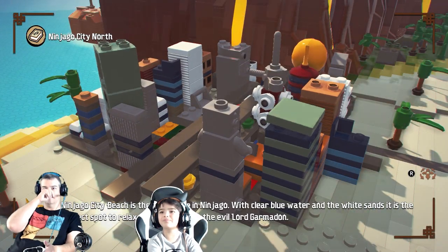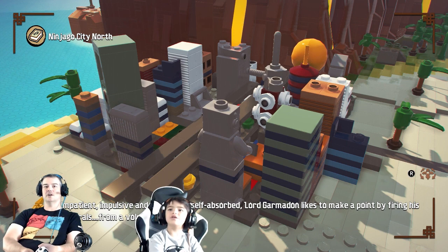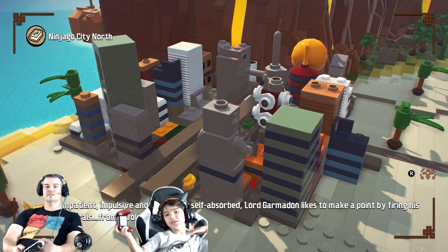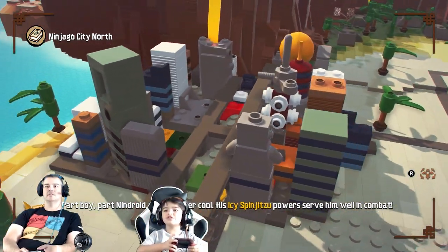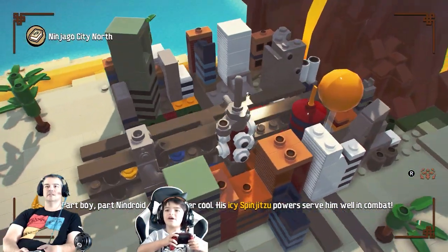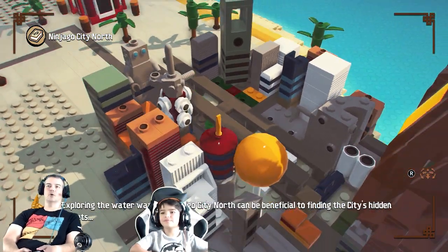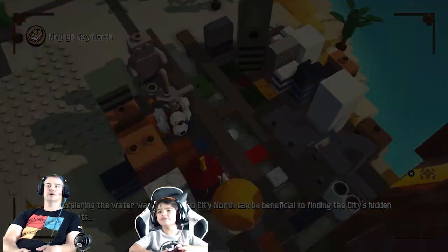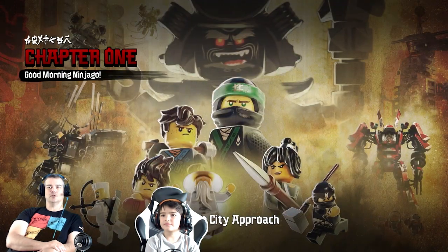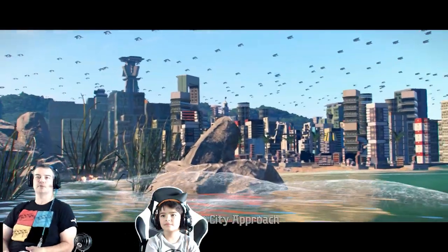Hello everybody, we are back with another game of Ninjago - the LEGO Ninjago Movie. So that's the city north. You can move it around - it actually built itself! Look, there's a robot. It's pretty cool. So this is Ninjago City North and a train track. The Ninjago City approach - good morning Ninjago. This is Chapter One.